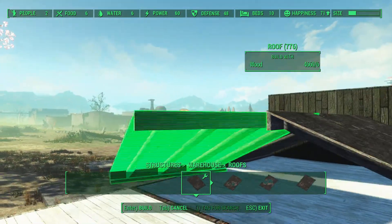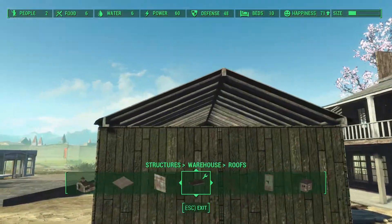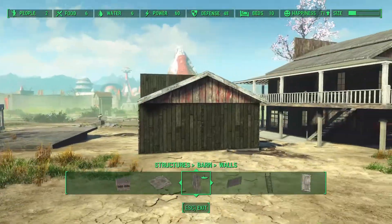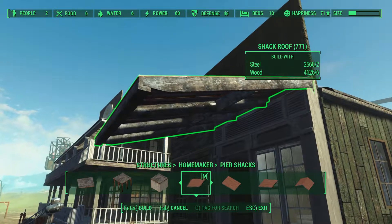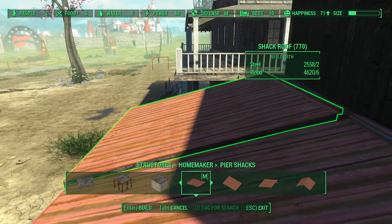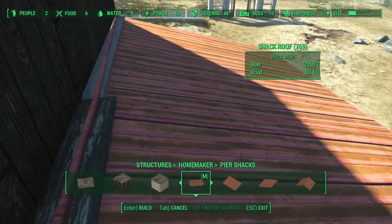For this build I went with warehouse roofs. To cover the gap at the end I had to use barn set triangular walls — these snap right in. As an add-on shelter roof I used the pier shack build set roofs from Homemaker. These won't snap where I want them, so I had to place them manually and adjust as I went.